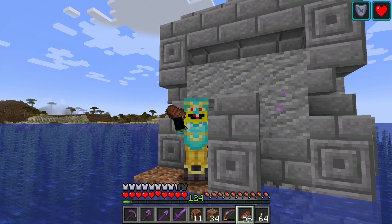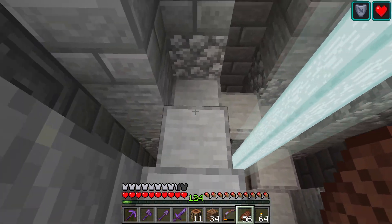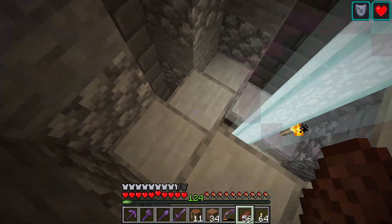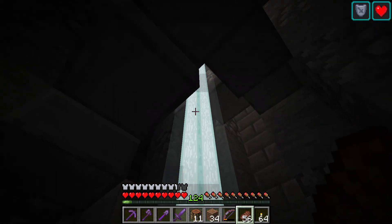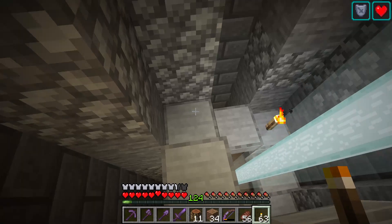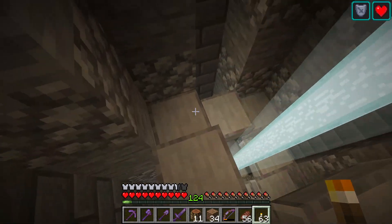We'll see you in a moment. Hi everyone. Do you remember this project? We're underneath our orange crystal here. We created this staircase — it goes down and down and down. Do we need the torch anymore? Oh, that's pretty dark. I don't know what the light level is, but it seems pretty dark, so I'll keep the torches there for now.